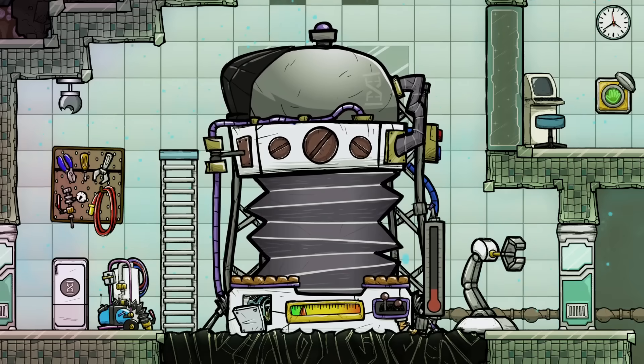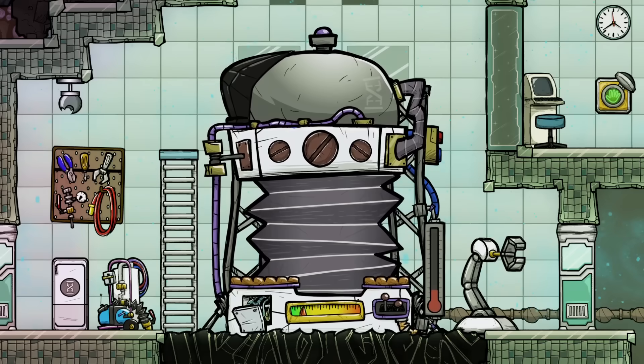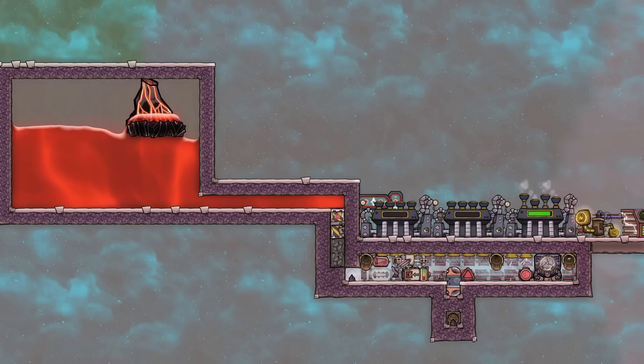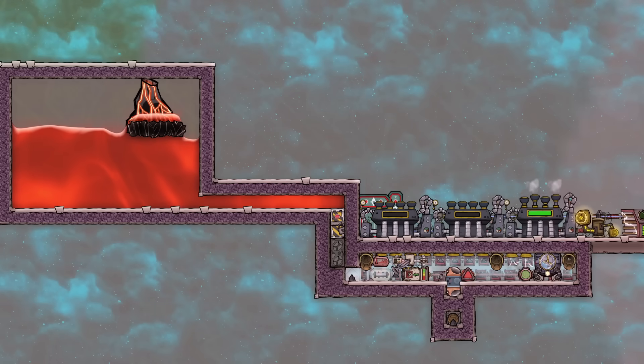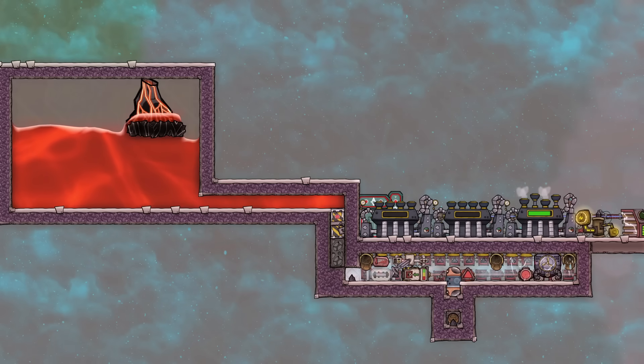Hi everyone and welcome to this tutorial bite for Oxygen Not Included, which is all about the Frosty Planet Pack DLC's geothermal power plant. Before I get started, I need to clarify that this video is not about geothermal power meaning power from natural magma or volcanoes. I covered that in its own tutorial bite linked in the card, so see that if that's what you're looking for.